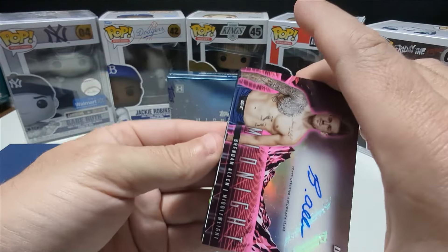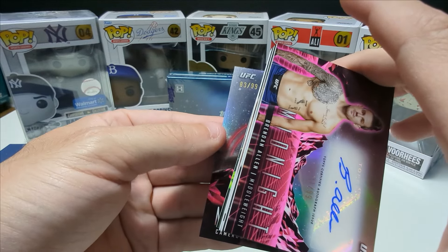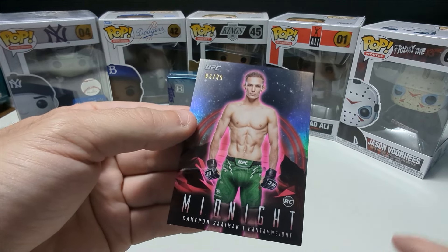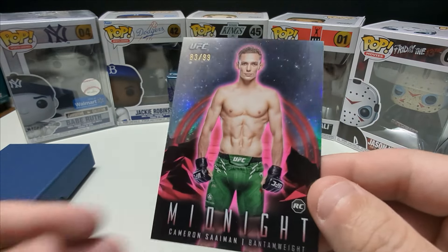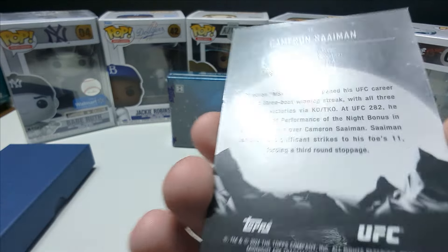I kind of spoiled my first auto there, but anyway I'll pull the other ones. It's a numbered auto — Brendan Allen. That's actually pretty solid because he is a beast. 31 out of 99. Brendan Allen numbered auto — that's actually really good. Solid fighter, auto to 99, that's a good pull. I watched a guy rip three of these boxes and he didn't get a single numbered auto.